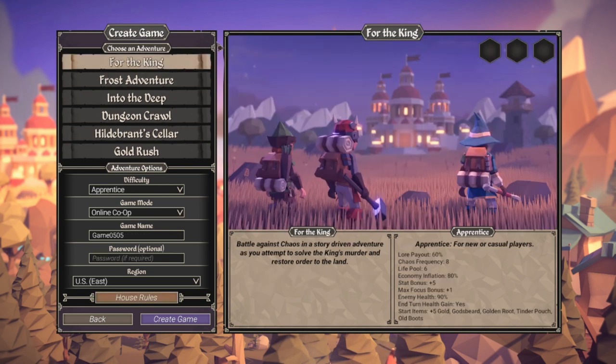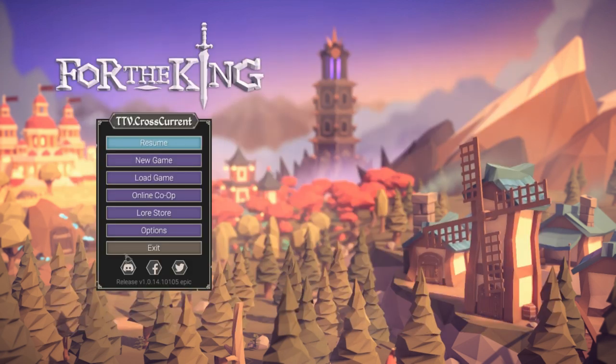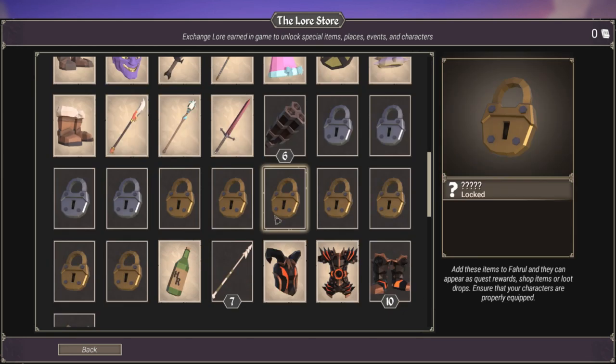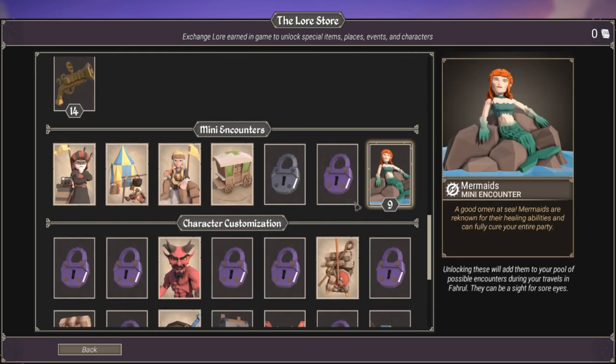The main mode is For the King — that's the mode you want to play almost all the time, and the reason is it'll unlock things in the store. The lore store is where you can unlock things to add to the game, including customizations, locations, characters, items, and mini encounters.